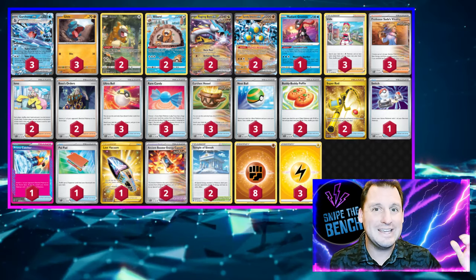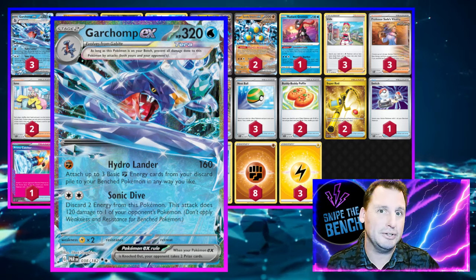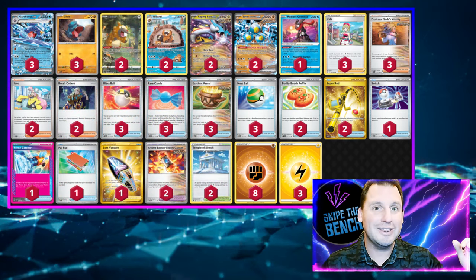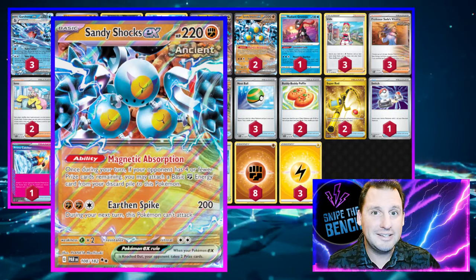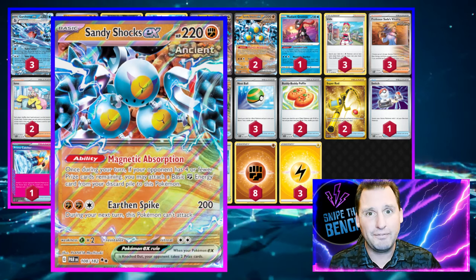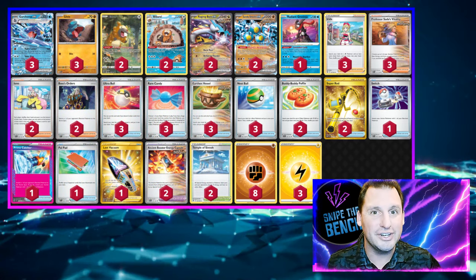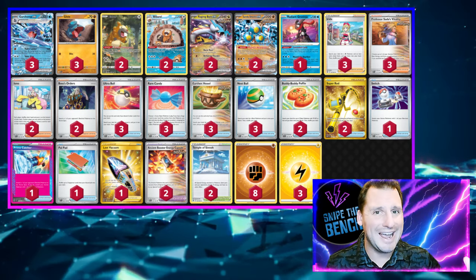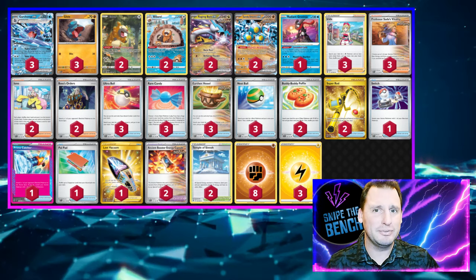We play 11 energy, so the most we're going to hit for is 770. We get all the energy set up early with Garchomp using Hydro Lander — hit for 160 and put up to three energy anywhere on your bench. We also add Sandy Shocks EX, because later in the game when your opponent has taken two prizes, Sandy Shocks' Magnetic Absorption ability pulls an energy from your discard straight onto Sandy Shocks, boosting Raging Bolt's output. We play Sada's Vitality for energy acceleration and a few Ancient Capsules to boost HP.